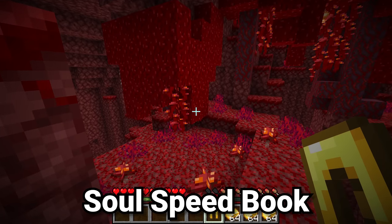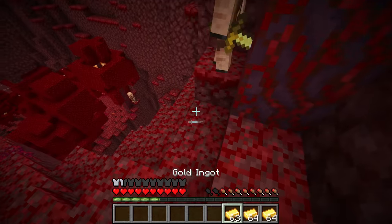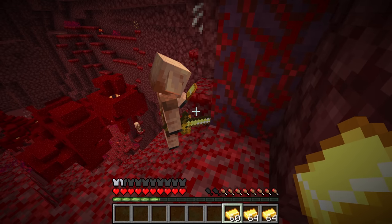One of the rarest and hardest to get books in Minecraft is soul speed. Start by putting on a piece of gold armor, then go up to some piglins and throw some gold ingots at them. The piglins will interact with those gold ingots and eventually throw you an item.